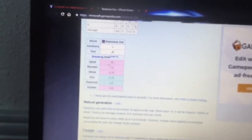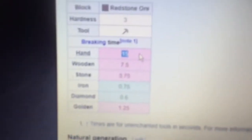So how long does it take for redstone ore to break by hand? 15 seconds — that's how long I gotta be hitting it. I don't know why the redstone ore broke into redstone by hitting it with a diamond sword and not like a pickaxe.